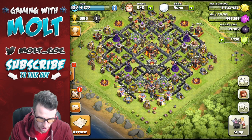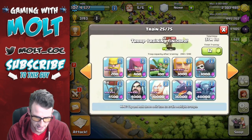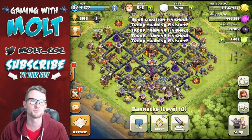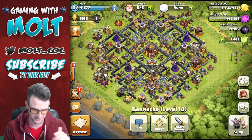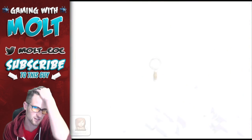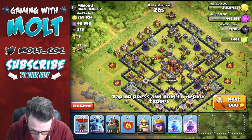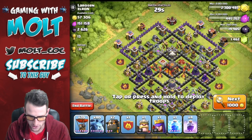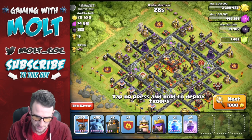We've got a full army and full clan castle, everything trained up and ready to go. All our troops are ready to go. Let's hit attack search and see what we find. I'm looking for bases with their archers upgrading or their air defenses upgrading, because that would definitely help us out. We need at least 21 trophies, so we're going to skip anything that doesn't meet that.